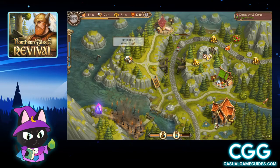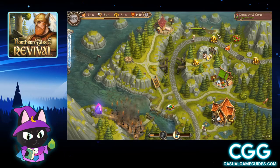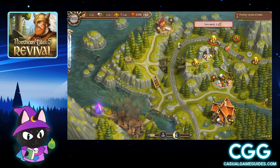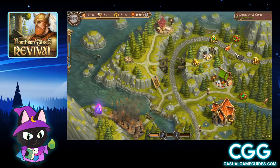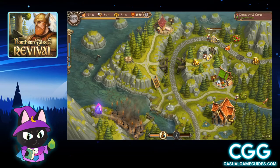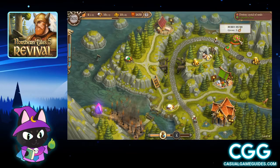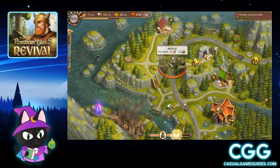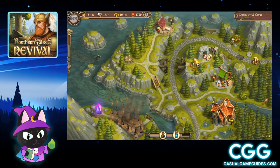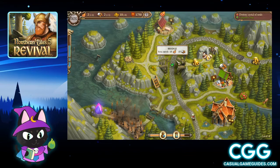I'm going to clear this boulder and collect these supplies. Freeze time. I will need to get this gold but I don't have enough food right now so I have to wait a little bit. My berry bush. Collecting supplies. Then once this man comes back with it, I'll have enough to repair this big bridge.